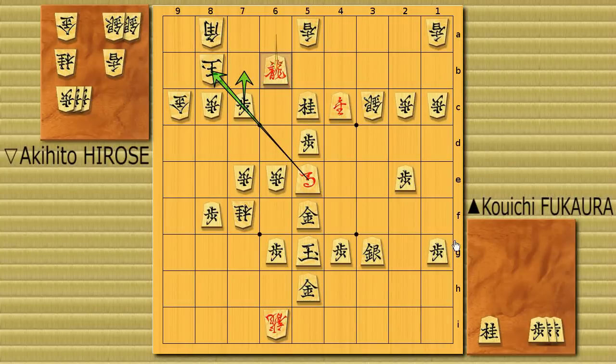Congratulations to Fukaura — his strategy worked out. So what is Hirose going to do in the next game? He has to find a way to deal with this strategy of Fukaura. The win count is now one to one — he tied the score. Now it's getting more and more exciting, so let's keep watching this title match!